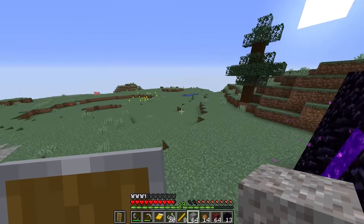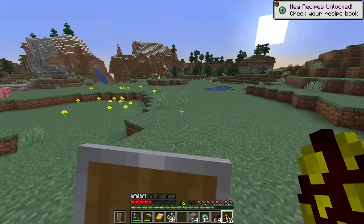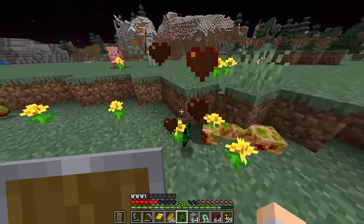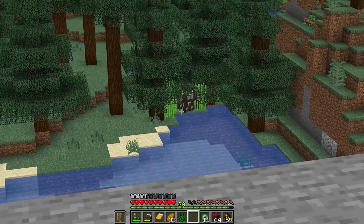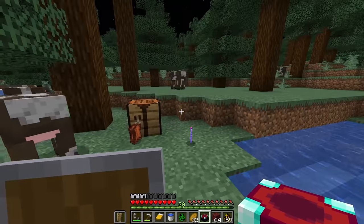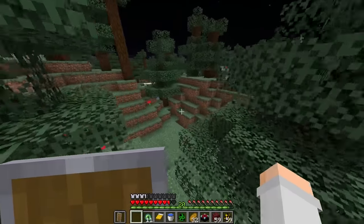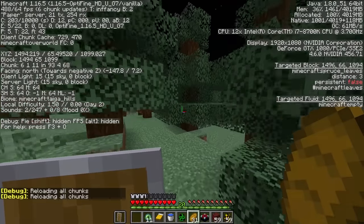We're on the surface. I can make 11 eye of enders straight away. There's sugar cane right there — I'll grab all of this, make a book, and boom, enchanting table. I've got no lapis, but that's fine, we'll get it near the stronghold. Let's throw another eye of ender — still this way. I've never been so confident about fighting the ender dragon in my life. As long as I set my spawn, I will always have my fist.